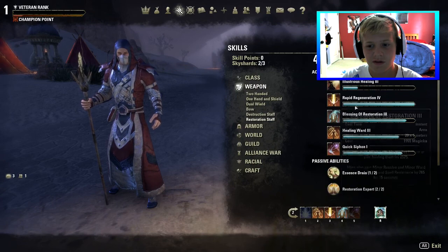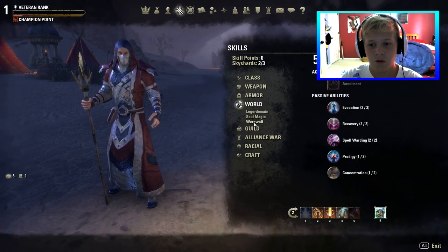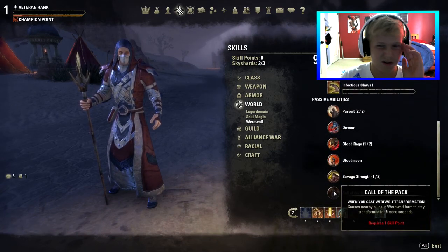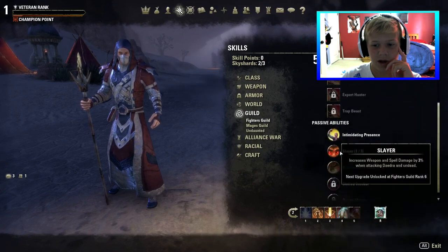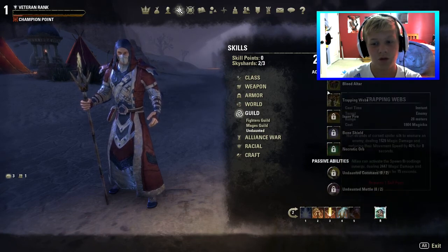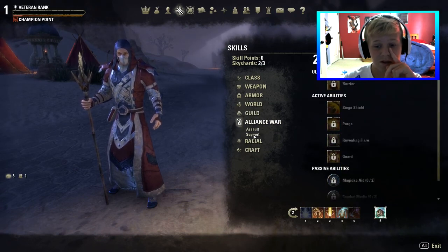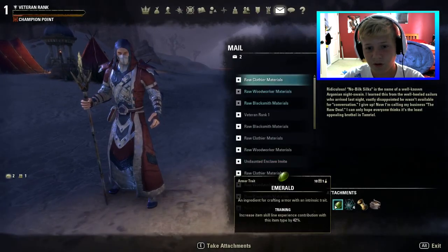We got a lot of passives. Our werewolf is fully maxed out — we can bite other people, which is awesome, though I didn't really use that much. Fighters Guild we got Intimidating Presence and Slayer; Mages Guild we already had passives. We did join the Undaunted guild, which does daily dungeons that give you rewards — pretty cool. Nothing new in Assault or Support, and Blacksmithing you've already seen.